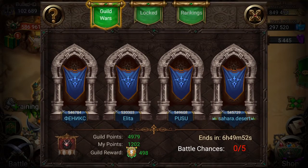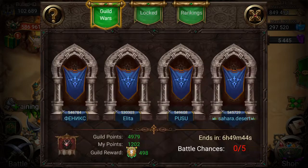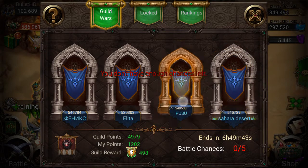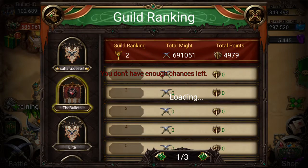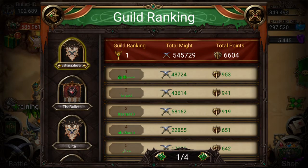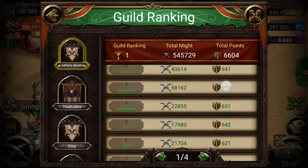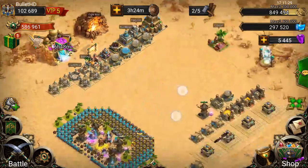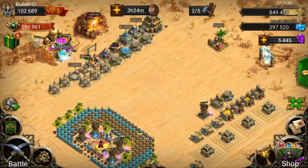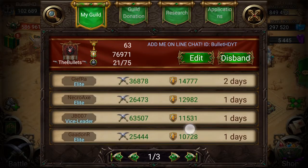Our guild is going down — we're doing really bad. As you can see we're coming second. I've attacked already, 1202 points, not too great. I got the max I could — these guys just don't have the might for it. The top guild only has like 48k might and he's got 58k, so I attacked that guy. Just not enough might. I want to sort of try to push up might a little bit. Hopefully we can get some more active members — we'll see what happens.